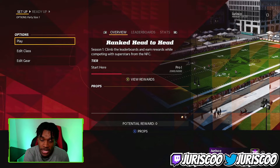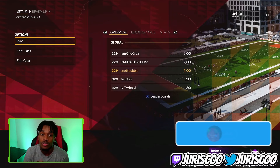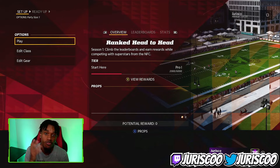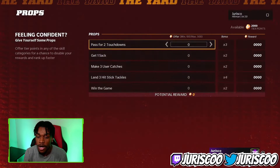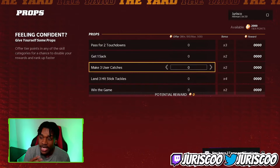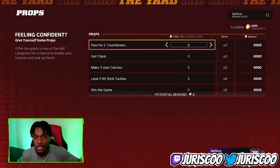I played one game right after prestiging and got a win. You can see I now have 2,000 TP from that one game. When you are a Rookie you only get 1,000 TP per game, but when you're Pro you get 2,000 TP per win. If you press X to look at the props, I get a 4x multiplier for landing three hit sticks — the multipliers are better in the Pro tier than in Rookie.